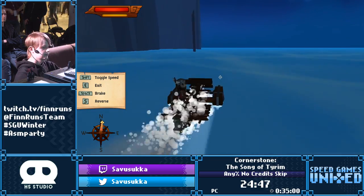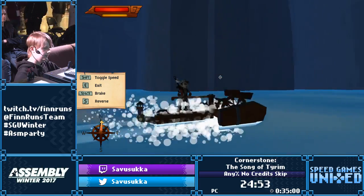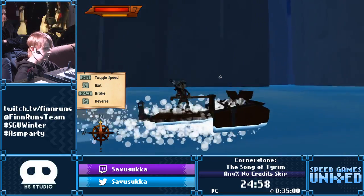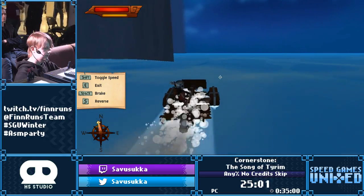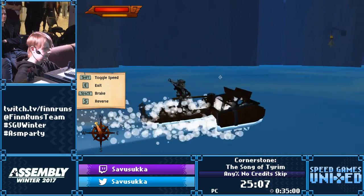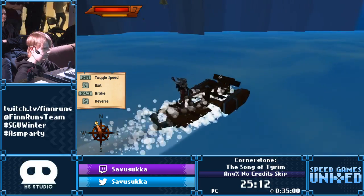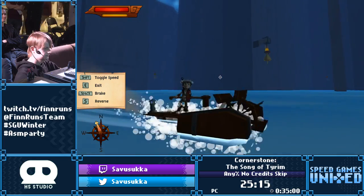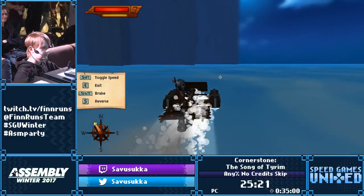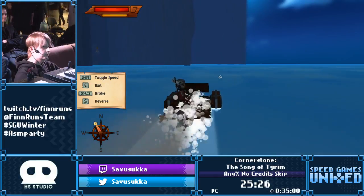This is the last sailing section of the game. We can appreciate this very well-designed raft — how does this thing even work? There's no engine, no paddles, nothing to power this thing. I guess it's magic. And why would you put the spinning thing in front of you so it spews water all over you? Weird design. After this we just have the final boss and then we're done.